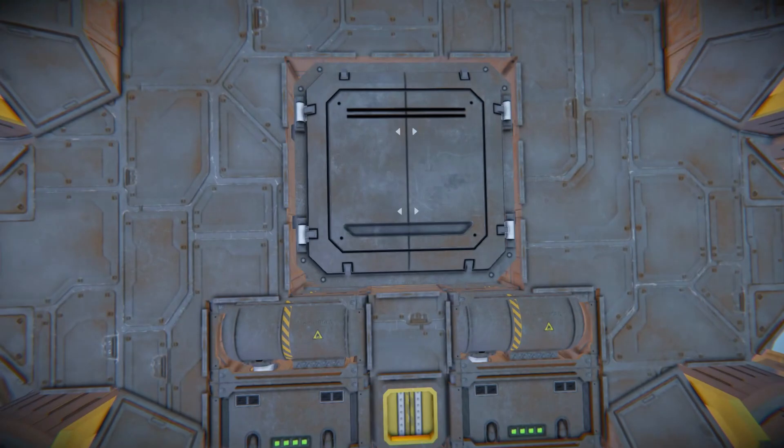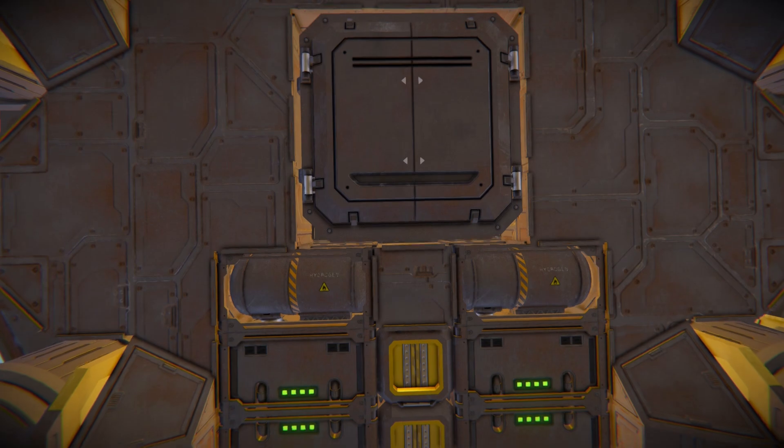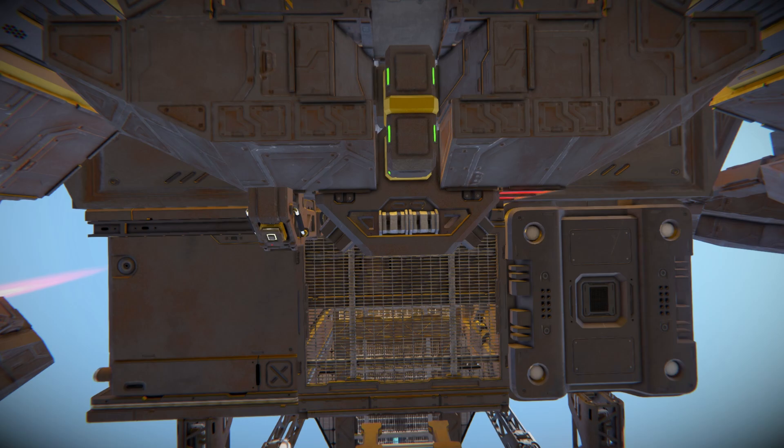Underneath the vehicle it's mostly steel blocks and the hinges that connect to the legs. Over here we do have an access panel to reach the cargo container in the middle of the ship, which is very handy — instead of going all the way inside you can just come underneath, hit that panel, and load or unload anything you need to do. Over there are your hydrogen tanks, and towards the front there is another hydrogen engine.